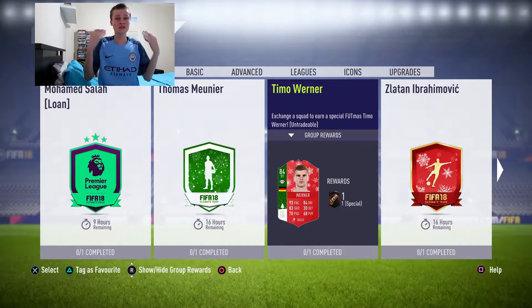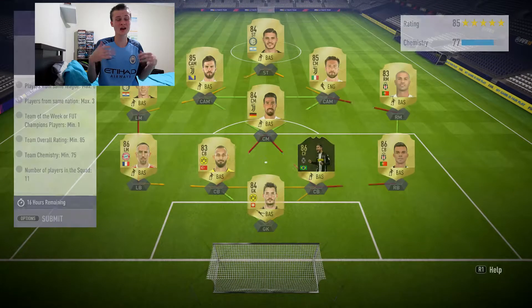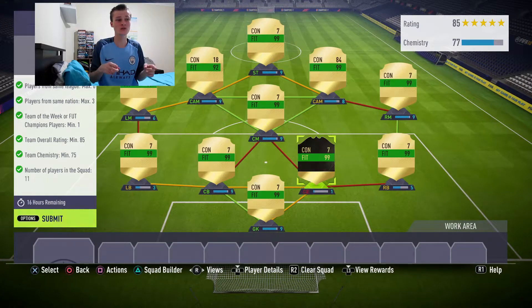Hello, this is Bear Entertainment and today we're doing day 6 of my Footmas players. I'm doing Timo Werner and it costs about 140 to 150k because of the inform.